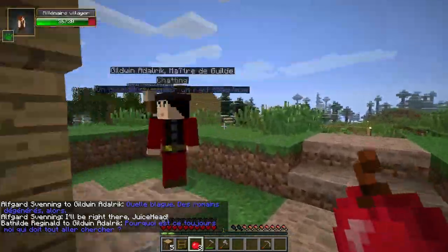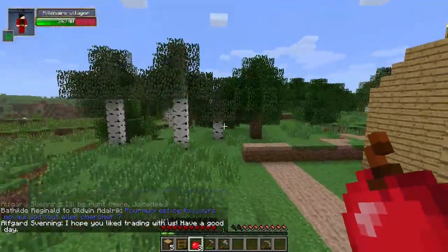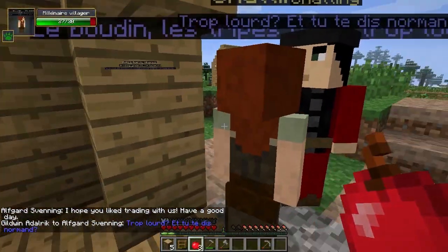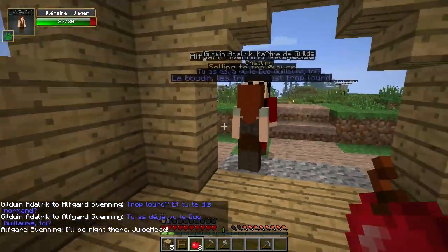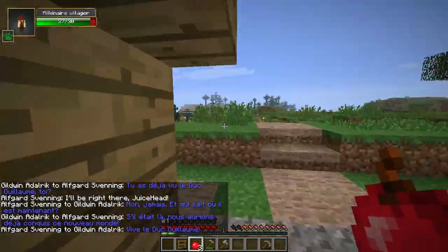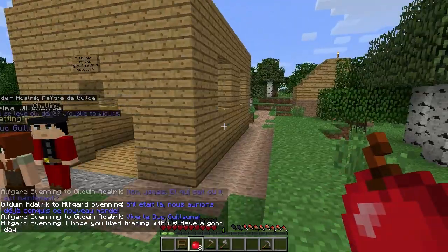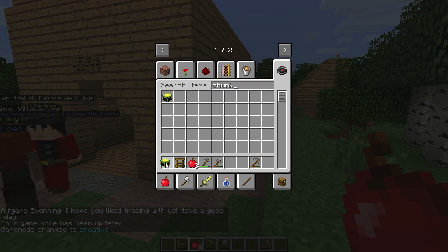This looks like the village center — we can just jump in through the window, no big deal. This is a very small village. I might want to place another chunk loader here so this village can develop as well as the others. There's no way I'd get enough points for that, so I'm going to go into creative really fast and do that.